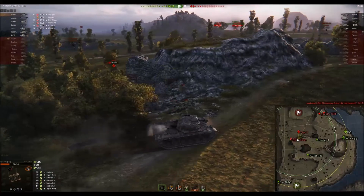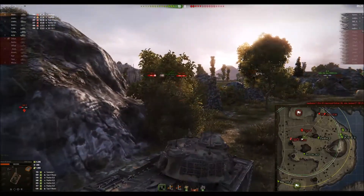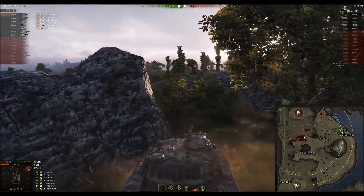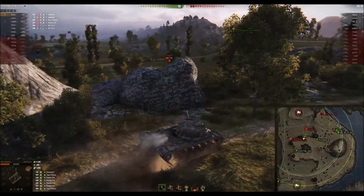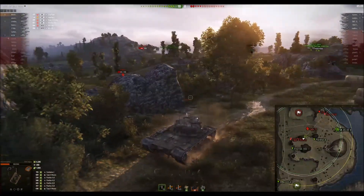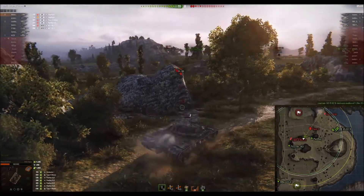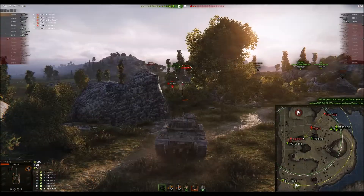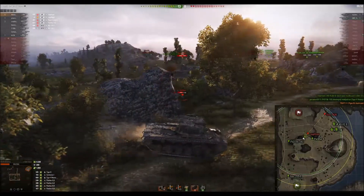There he is — yep, pointing at me. I wanted to hang over and shoot the Jagdtiger and the Type 4, but with that Tiger 2 sitting there pointing at me I can't do that. Those guys went dark — where's the Tiger 2? Still pointing at me. He's definitely wanting to get a shot on me, just trying to make sure I don't nose over again. Somebody took out the one behind the corner — nice. Got the Tiger 2! He wasn't looking at me — put a shot in the side of his turret. That's great.